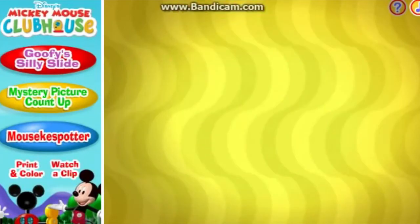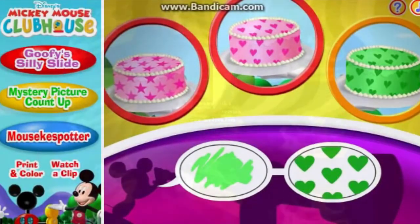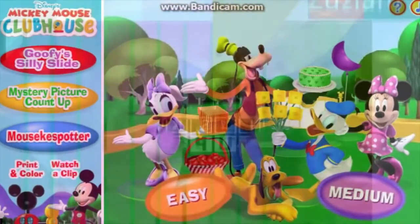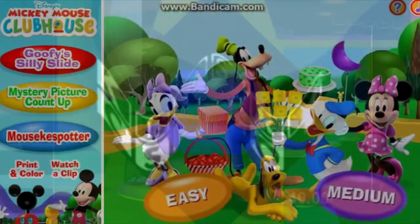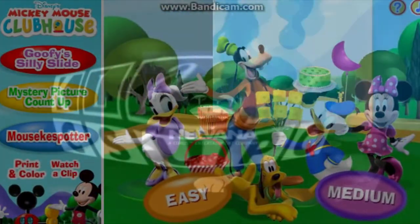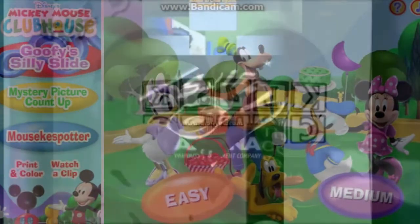Now I spot one, two, three cakes. Can you spot a cake that matches these clues? Goofy is holding a green cake with a heart. And it looks like he's on his way to the clubhouse with the whole gang. That was fun! If you want to play again, just click a level button. Mystery Picture Count-Up. Goofy Silly Slide.